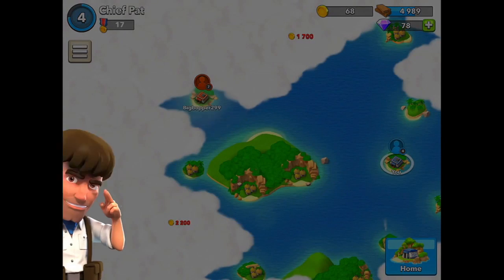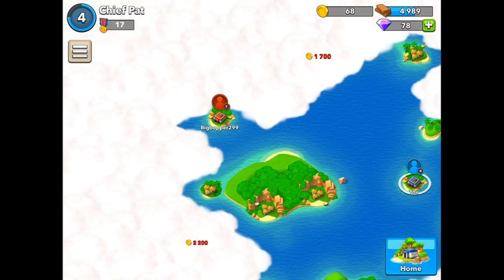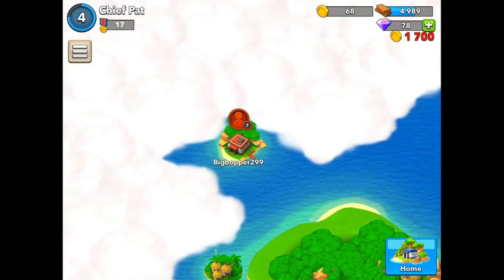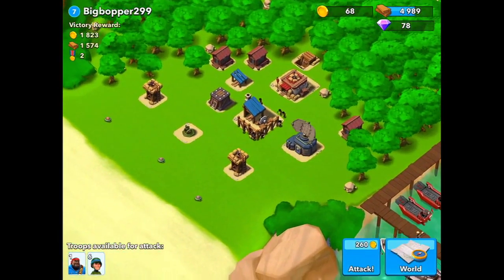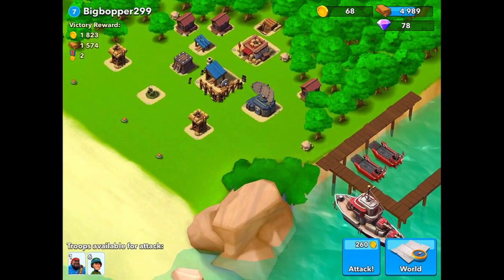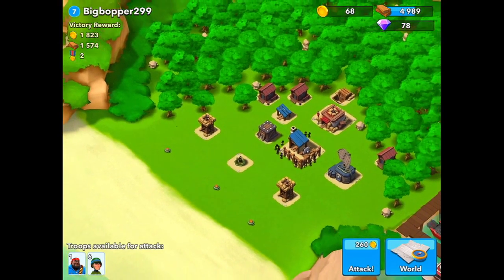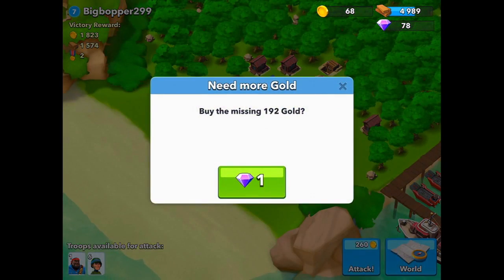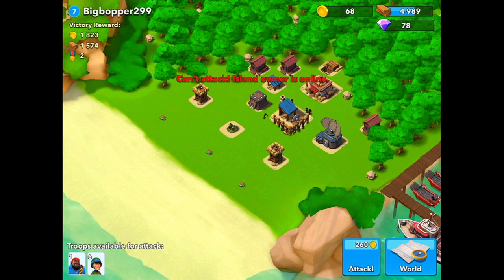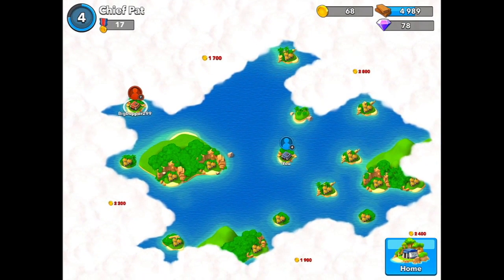Right now we have a little base here — let's go ahead and explore. We actually have a base controlled by a real player — the first one I've seen. Usually I attack computers, but this one's a real player. Let's scout out his base. You can't attack people while they're online, so we'll move on.